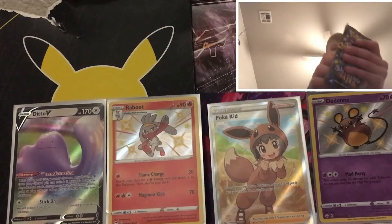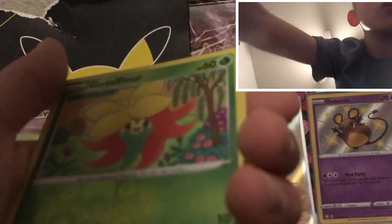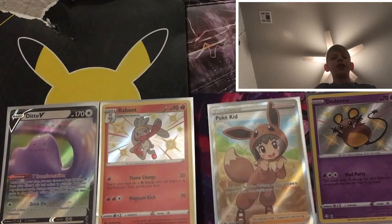This is our last pack — make sure to like and subscribe. One, two, three, four. We got a Fire type energy, Yelting plant, Luxio, Float Soul, more Peco, Eevee, Nickit, Glossopher, Cheetah, another Glossopher. This time we have a solo, and the last card of this opening goes to a Boss's Orders. That is gonna do it for this video.